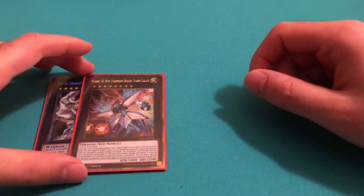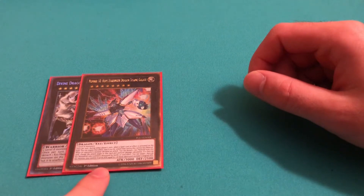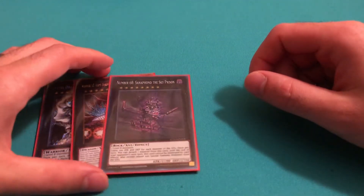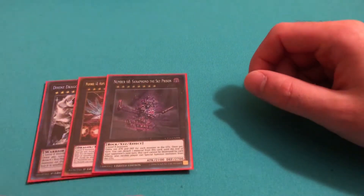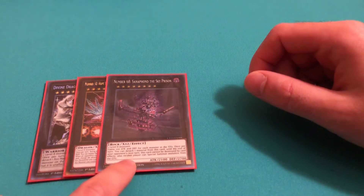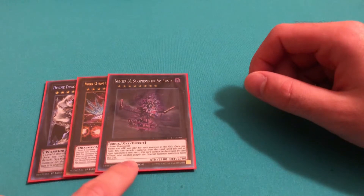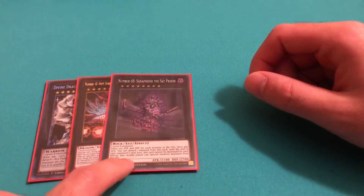Next, I play Number 38: Hope Harbinger Dragon Titanic Galaxy. This card is great against the Sky Striker matchup — you can negate a spell. Then I play Number 68. I don't see too many people playing this in their Blue Eyes deck, but I like it because it gains 100 attack and defense for each monster in the graveyard, and once per turn you can detach a material — until your opponent's next turn this card cannot be destroyed by card effects, and neither player can special summon monsters from their graveyard. This actually works really well against Gouki.